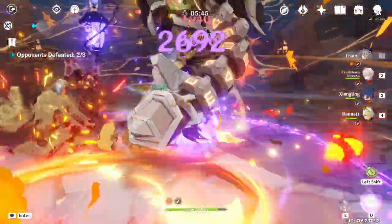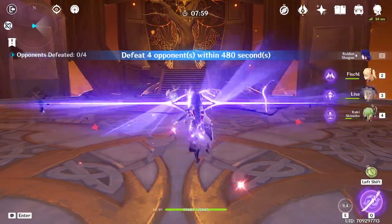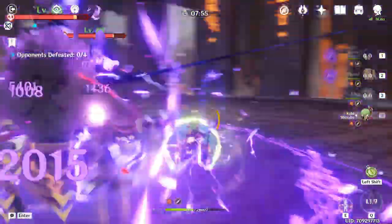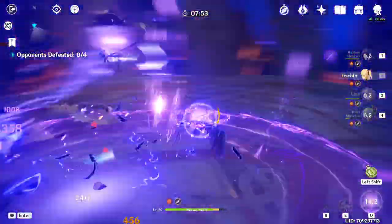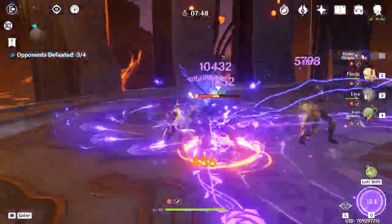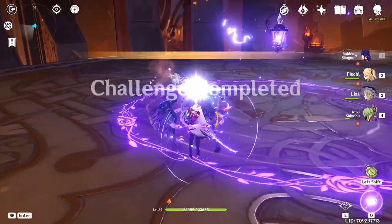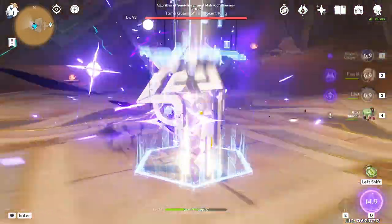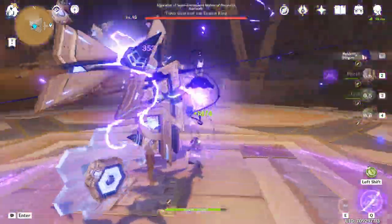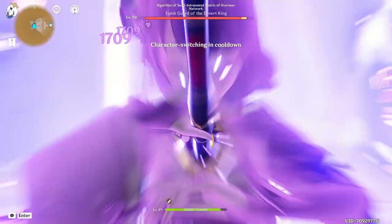Another team you could use Raiden and Lisa together in is Mono Electro. This one isn't as meta as some of the earlier teams, and is one I only recommend if you want to try something a bit different, but I find it fun seeing all the purple numbers. I like giving Kokomi Tenacity of the Millelith because all the others benefit from the extra attack, but if you wanted to use Jean you could, because she can hold 4-piece Viridescent Venerer. Alternatively, if you want to play more risky, you could use Kazuha.